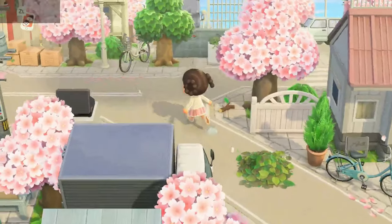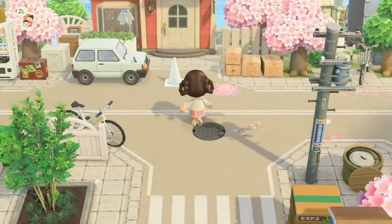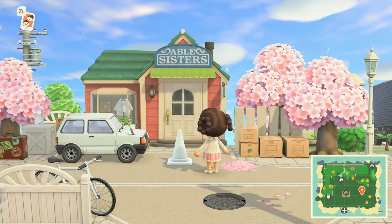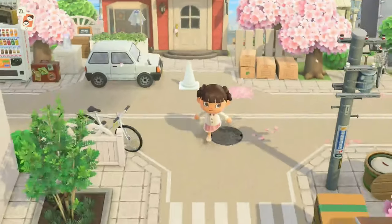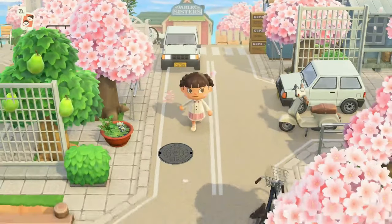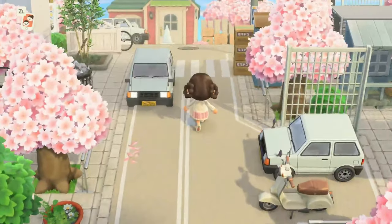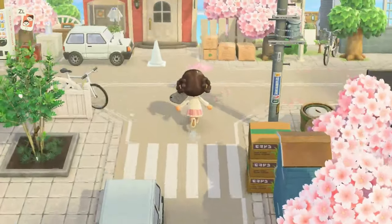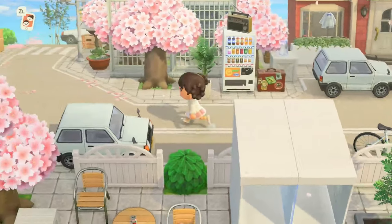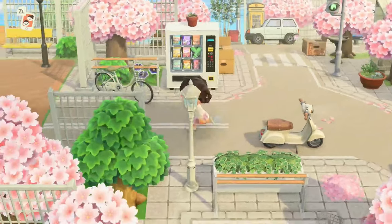We're going to go over here and this road leads to the Able Sisters. The Able Sisters look super appropriate for a city island. The terraforming on this island is going to be very simple because it is city core. City core is typically decorated with a lot of decor, which I love, and I've never been able to accomplish because I mostly do natural islands. I am trying to do a town core island but we'll see how that goes.